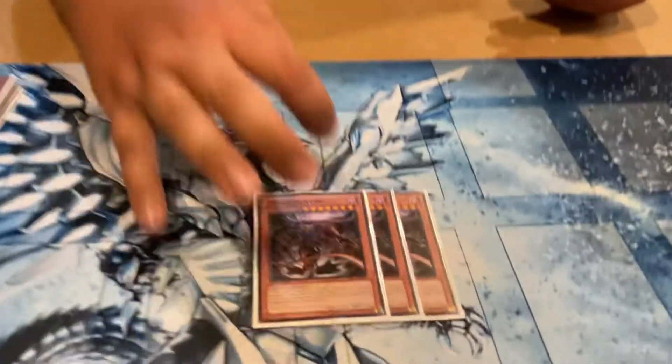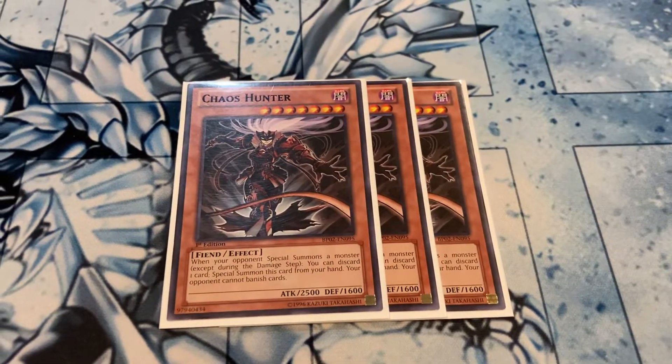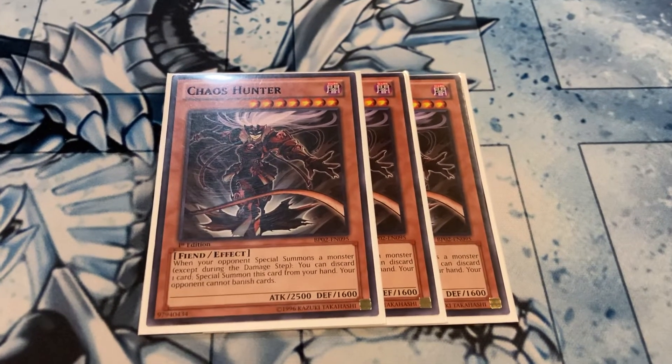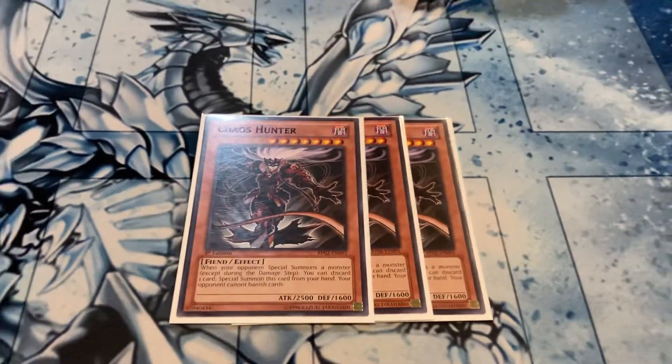Moving on to the side deck — one card I absolutely love putting in here is Chaos Hunter. We haven't seen a lot of this since Orcust, but against things like Tri-Brigade, Dinos, and Eldlich — any deck that really needs to banish to do things — Chaos Hunter says no. And not only does Chaos Hunter say no, you discard a card to summon it, giving you more Graveyard fodder for Chaos. It's a Fiend — more different types for Eschatos. It's level 7 — more Link fodder for Black Luster Soldier. It is just so good and so cheap that I absolutely love putting it in the side deck.